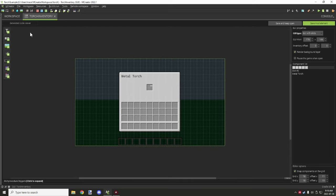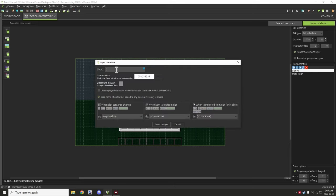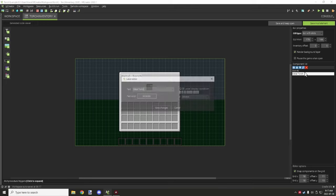For the GUI we have one GUI with one slot directly in the middle and some text to indicate what the GUI is for. The slot has our slot ID which we'll use for the fuel slot. Make sure to enable drop items when GUI is not bound to an external inventory or is closed, so items drop if it doesn't properly link up to the block. Also disable player interaction restriction on that slot so you can actually put items inside it.